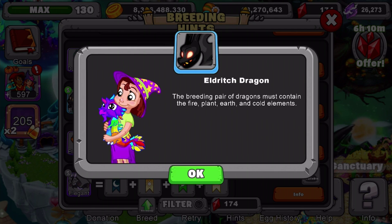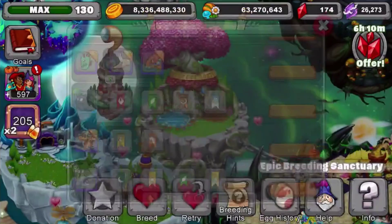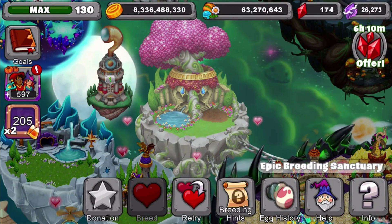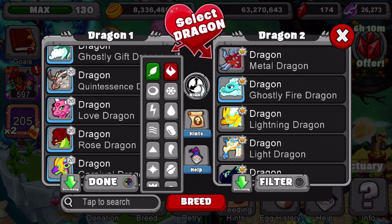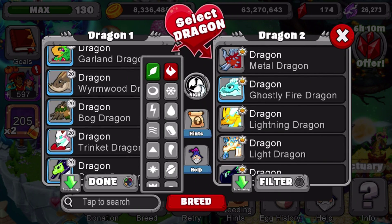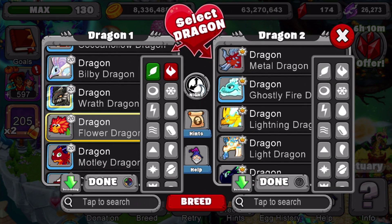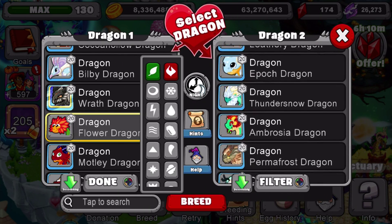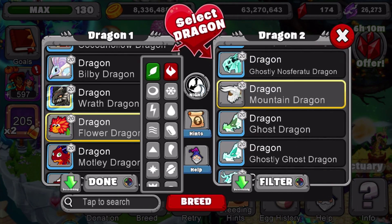Okay guys, now that I've given you a few seconds to look at this, we're going to try breeding real quick. I might not be able to breed this, but I feel like we can breed this pretty easily. Hopefully breeding time's not too long. Where's my flower dragon? I was going to use my flower dragon. Mountain. And what I'm going to do is spend all my gems and try getting this real quick. I'll see you guys in just a bit.